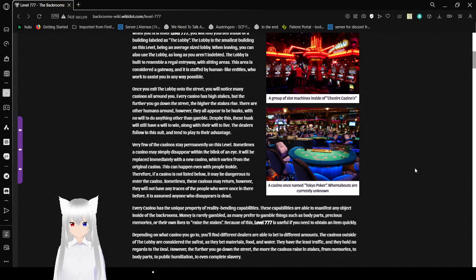Very few of the casinos stay permanently on this level. Sometimes a casino may simply disappear within the blink of an eye, and will be replaced immediately with a new casino which varies from the original. This can happen even with people inside. Therefore, if a casino is not listed below, it may be dangerous to enter. Sometimes these casinos may return, however they will not have any traces of the people who were once in there. It is assumed anyone who disappears is dead.